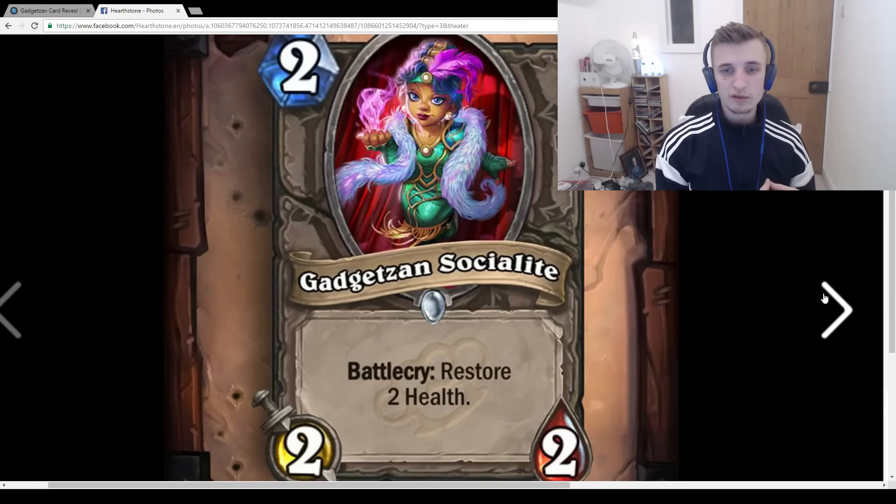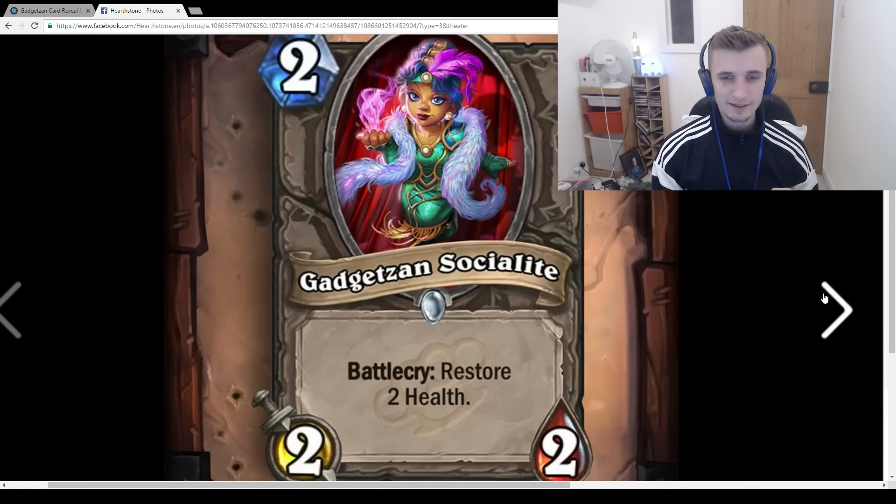Grimestreet Informant: 2-mana 2/2, Battlecry, Restore 2 health. It looks nice but it's just a Voodoo Doctor that costs 1 more mana with 1 more health. You'd rather play Voodoo Doctor than this. I do think Voodoo Doctor is underrated — one of the better neutral 1-drops — but you never want to play it on turn 1 because you never want to heal on turn 1. I don't think this card's going to be played.